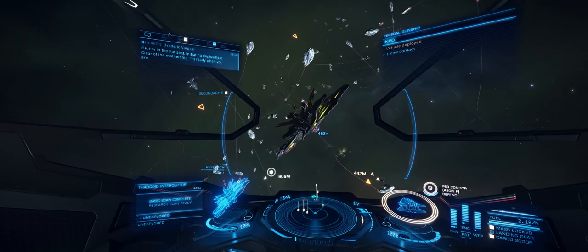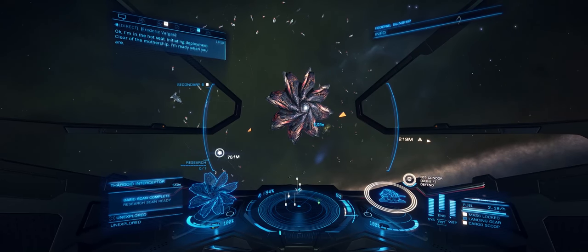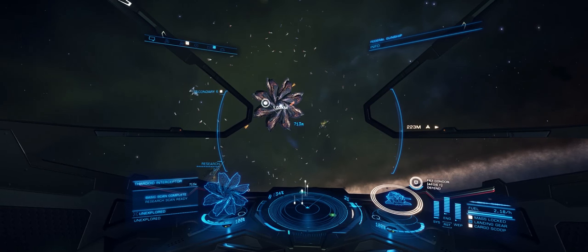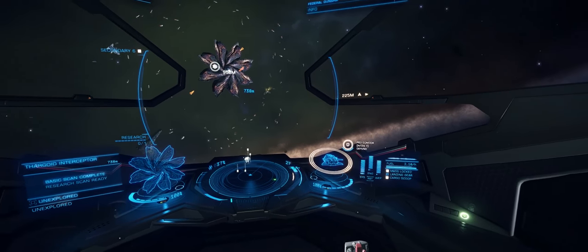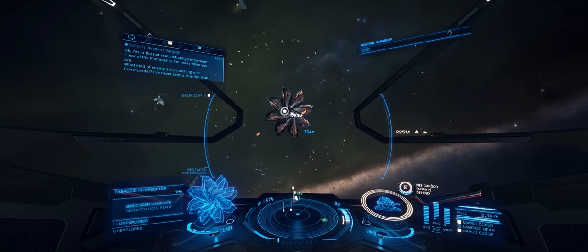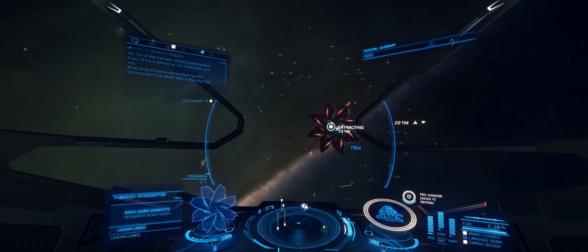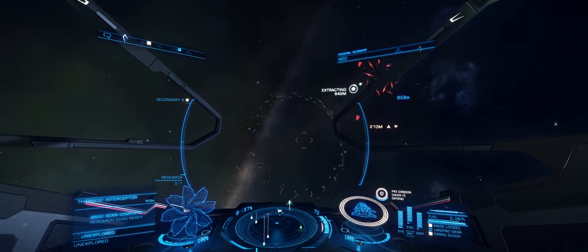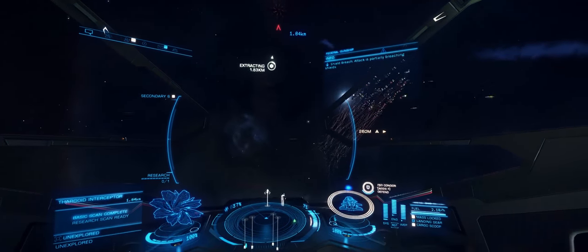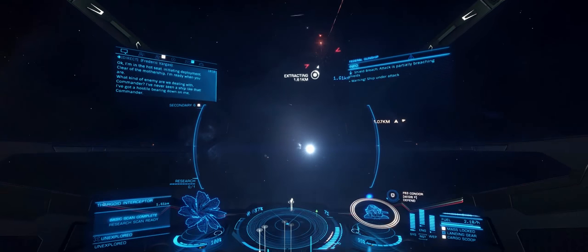I managed to catch the sample from the Cyclops and got away with 81% hull intact. Things didn't go so well with the Basilisk though. I did bring the fighter here because I knew I'd need a little bit of protection, as the fighter can act as a pretty good diversion — although usually it doesn't last very long at all. Just have a look at how the Thargon swarm functions here. You see some stunning patterns from them, and it looks very impressive. They do deal quite a lot of damage though, as does the Basilisk itself.